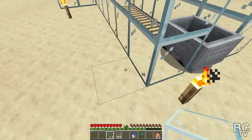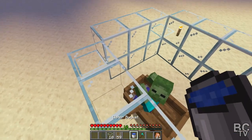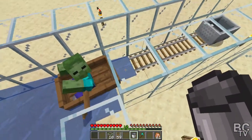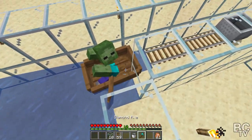You need to leave a little space for yourself to get up because I forgot to do that. Then come over here and put down some water — it's going to start pushing the zombie that way. The water is going to stop right by the rail there. What you need to do is break his boat.